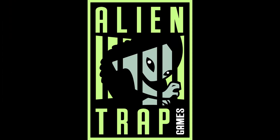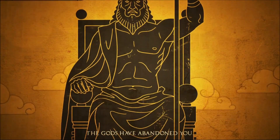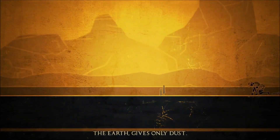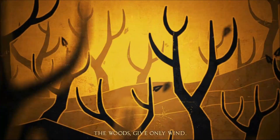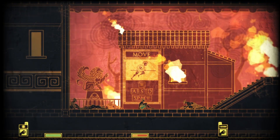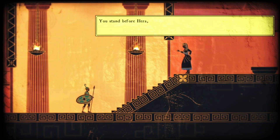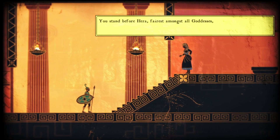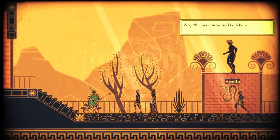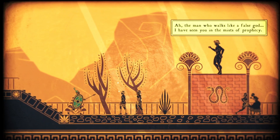Developed by Alien Trap in 2015, Apotheon takes place in ancient Greece where the gods have decided to abandon the mortal world and let humanity die. Crops yield no harvest, there's no animals to hunt, and there isn't even sunlight. In this world you'll take the role of Nicandreos, who, after fending off invaders trying to destroy his city, makes a deal with the goddess Hera to teach the gods a lesson and save the world. From here you will ascend to Mount Olympus and convince the gods through various means to give you their strength, as you work your way up to take down Zeus.